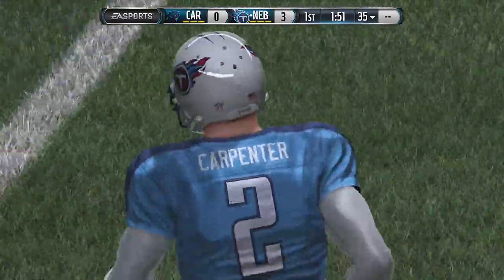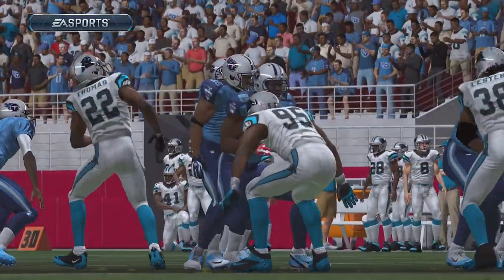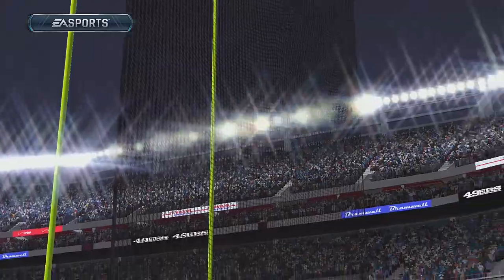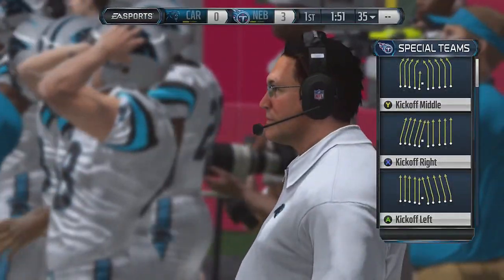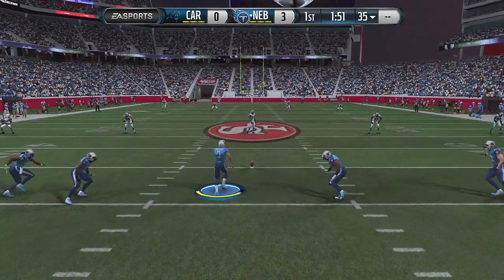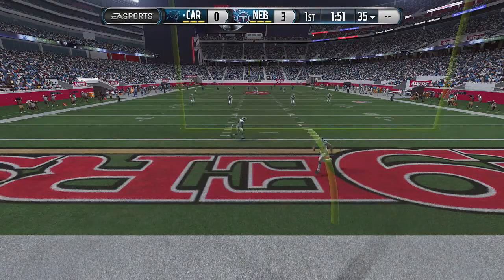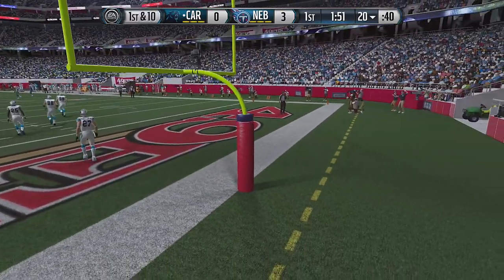I don't use this just for regular field goals. The best way is when you've scored a touchdown, they've scored a touchdown, and there's only like 20 seconds left — just take the 80-yard field goal and get it in. This will also stop the kick returns, which is really nice. I'll get an 80-yard field goal this game just to show you guys it works.